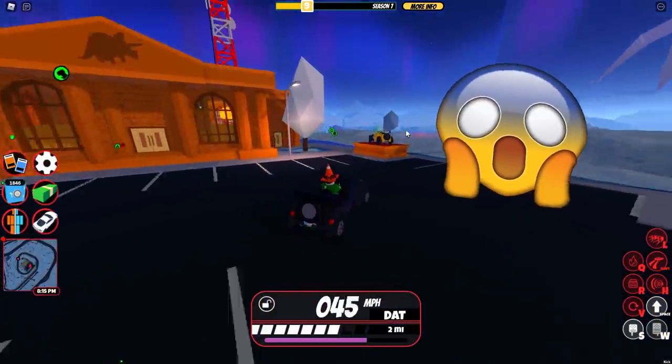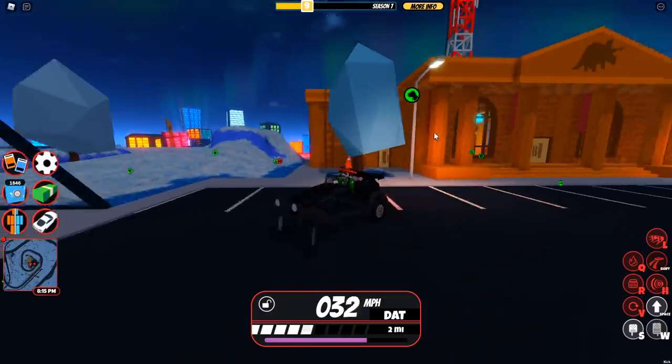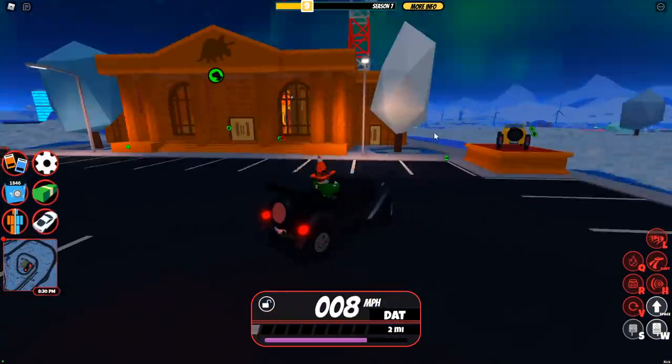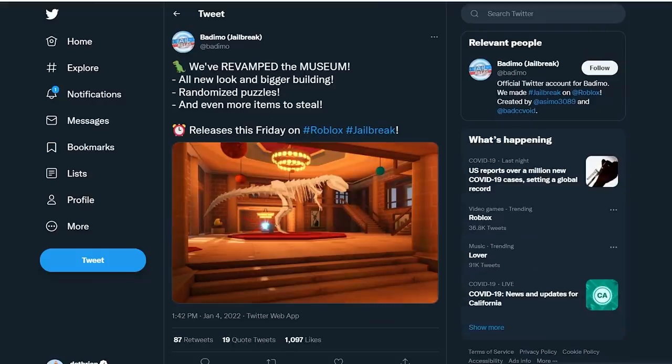It's kind of obvious because the Classic Car is right next to the museum, so once people saw they were removing the Classic Car, they figured it had to be the museum revamp. And you guys were right. Bademo says, 'We are revamping the museum — all new look and bigger building, randomized puzzles, and even more items to steal. Releases this Friday on Roblox Jailbreak.'